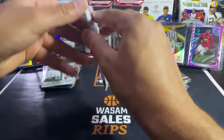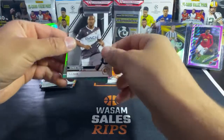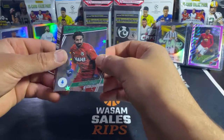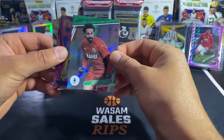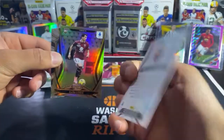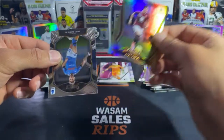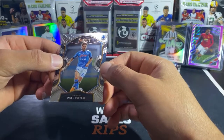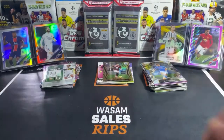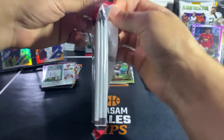Last pack of the third cello — Serie A, hopefully we can get that Ronaldo. Samir, Andre — Prestige, pretty sick. Someone I can't read. Marsh-something. A rookie of Sasha Luka — think I've already pulled him before. And a Select of Dries Mertens. That's the third cello done — not so good.